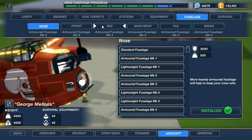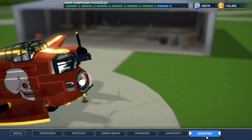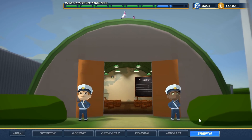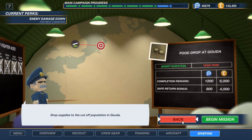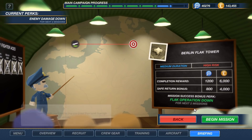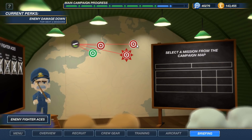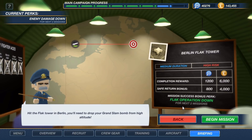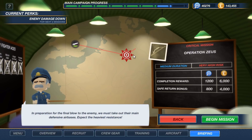I don't like that fuselage. I guess we could go for less on the mid or less on the front, and more armored fuselage on the back, but that's fine for now. Alright, well let's see what else we have at the briefing then. We've got the motor factory, the food drop at Gouda, Berlin flak tower, and Operation Zeus. I think we might go for the Berlin flak tower to get the flak operation down. And then we'll have enemy damage down and flak operation down so we can do Operation Zeus.